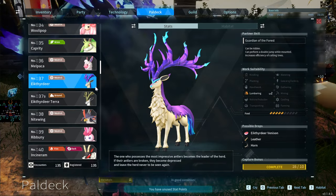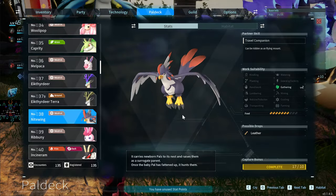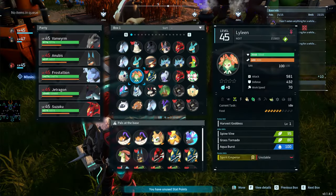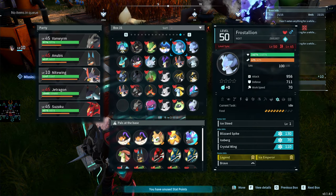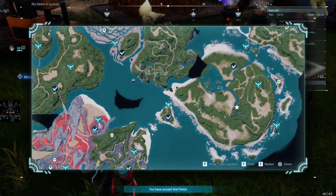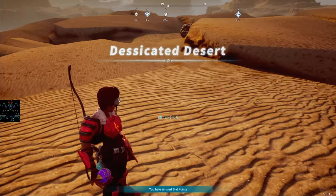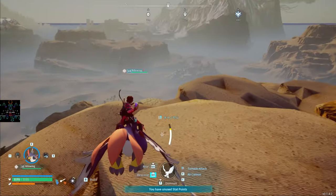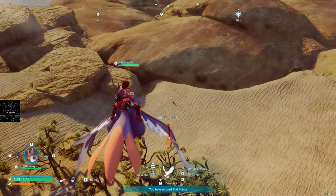The Nitewing is one of the first flying mounts you can get. A key feature is that the Nitewing can actually fly through searching caves and dungeons — other flying mounts are too large to fit. If you replace your mount with a Frostallion and travel to a cave, switch to a Nitewing and you can fly through. It's a uniquely small flier.